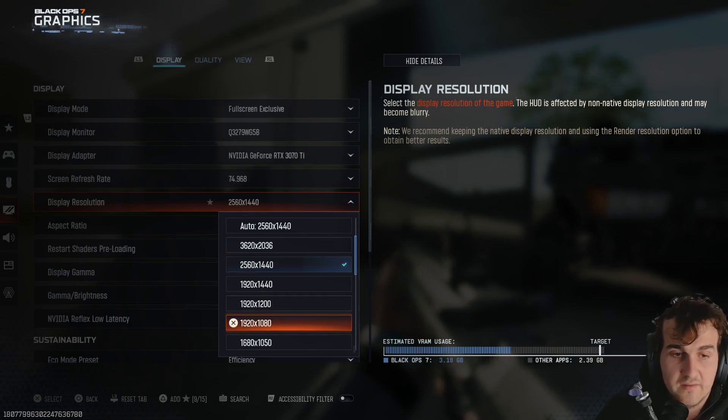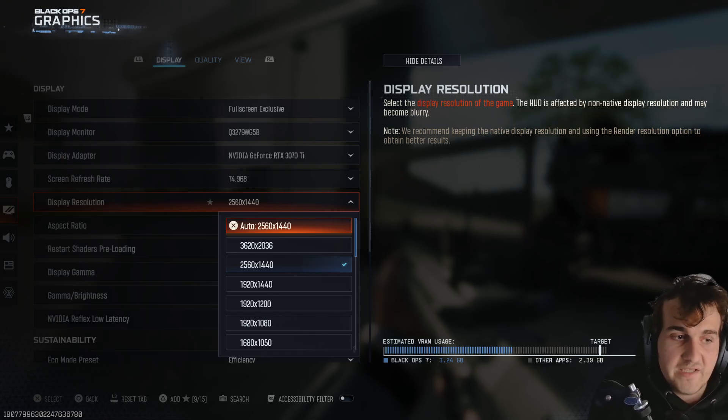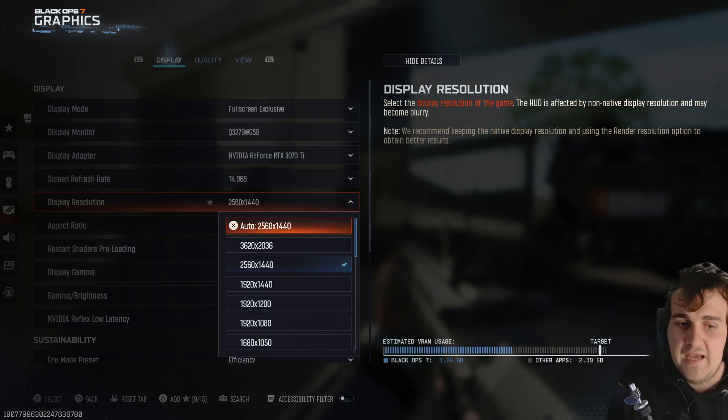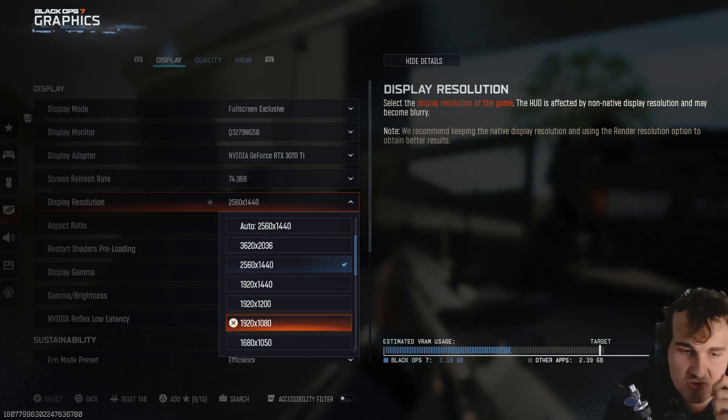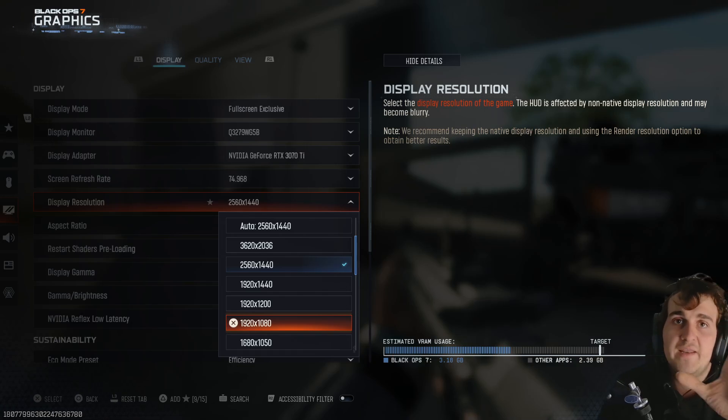So you're at 1920 here, and you can go to 1440p. You can also set it to auto for the system to decide. What do you guys personally think about this? I feel like if your PC is struggling, you will be forced to set it to 1920, especially if you have a big television.